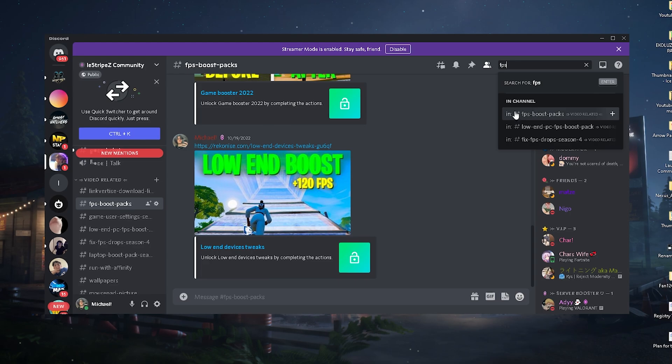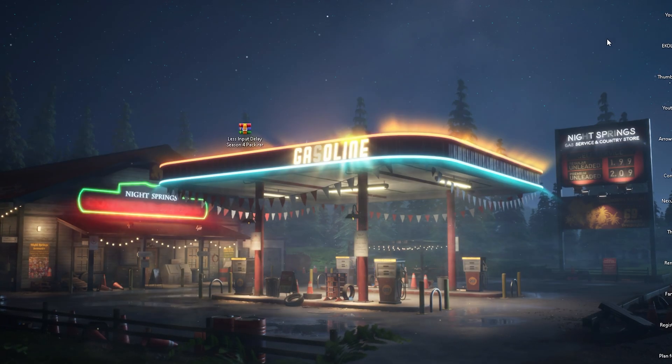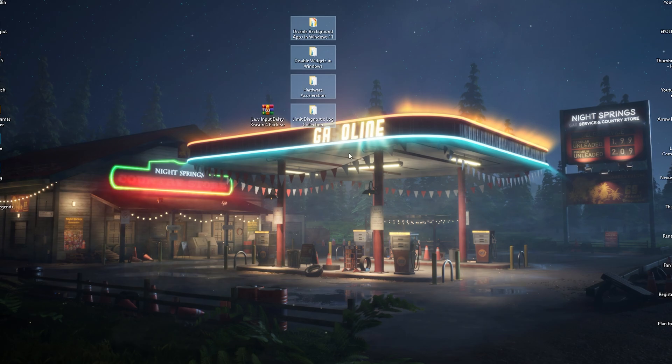Just type in 'fps' and you can already find the channel. On there it's going to be the most updated version. What I want you to do first is open it up and extract all the files onto your desktop so you have all of them ready.